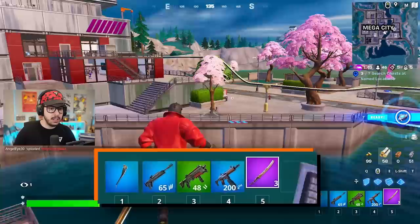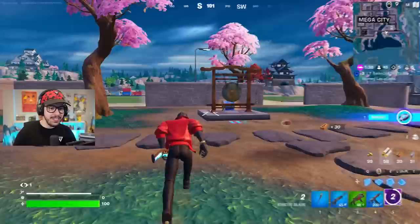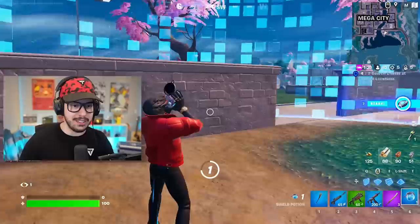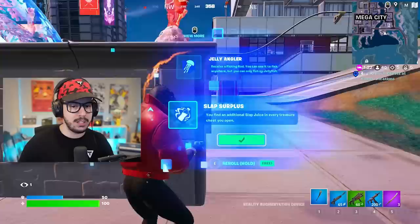We're going to use it in a second. I do need to find some shield. How do I use this sword? It looks really cool. Okay, that is how you use it. This thing looks clean — that is the coolest thing in Fortnite, I swear. We're going to pop this big pot. This sword is awesome — the vibes are immaculate.